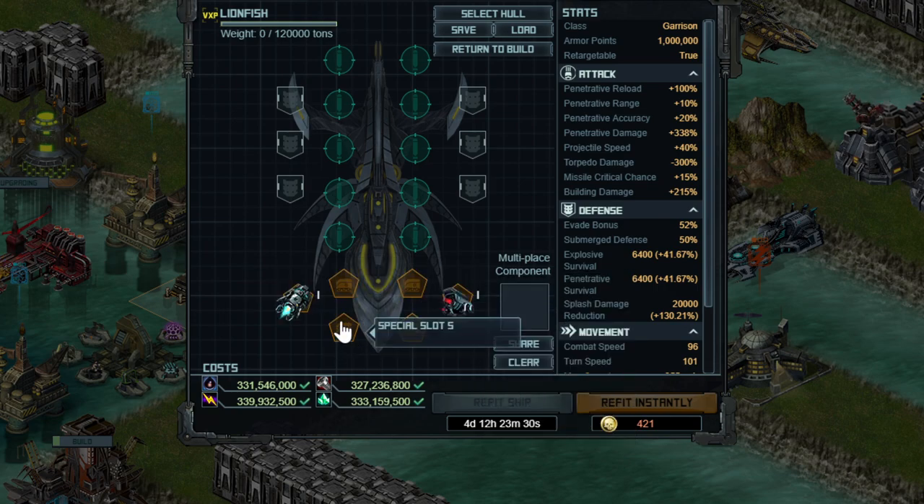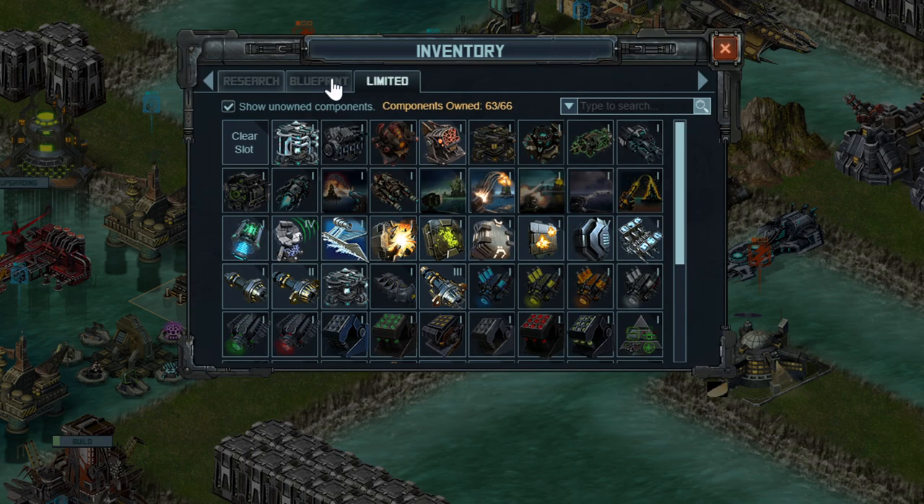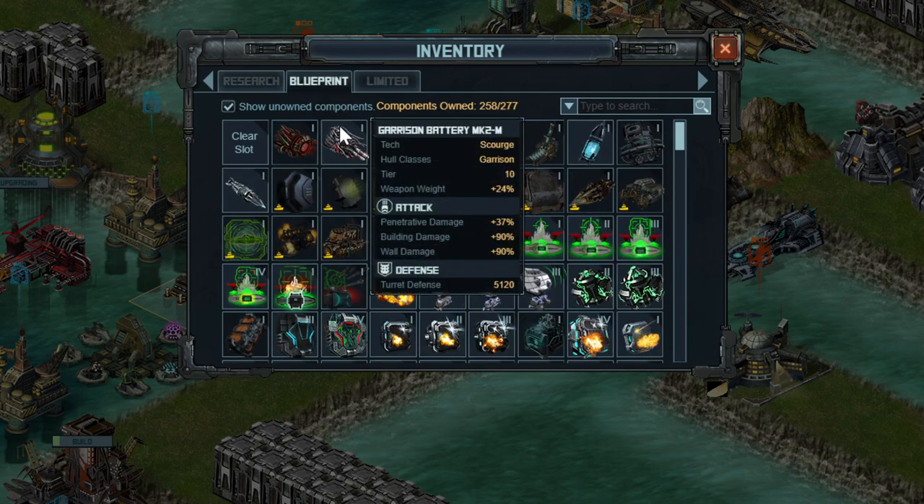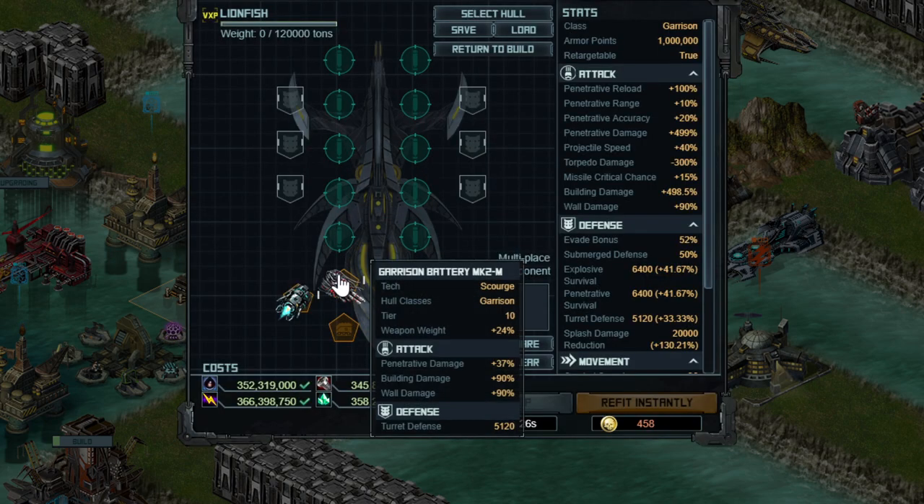Special number three is going to be one that came with the hull — the Garrison Battery Mark II. This is the clear choice here; it's stacked with other things and gives you building damage and penetrative damage, which is very nice. If you don't have this, using just the Garrison Battery Mark I could work fine, or failing that, Siege Battery should also be fine.